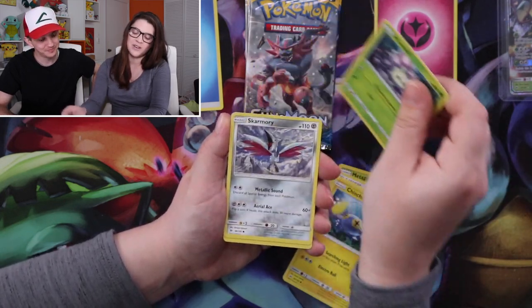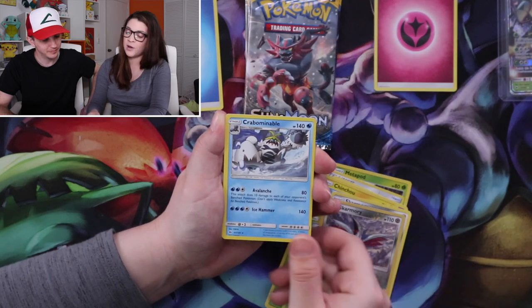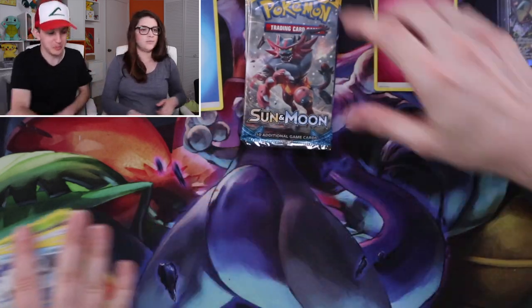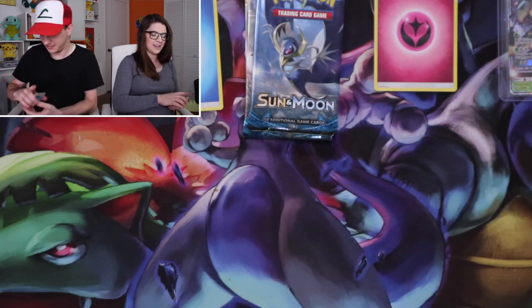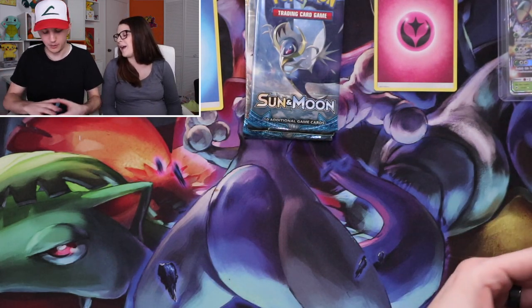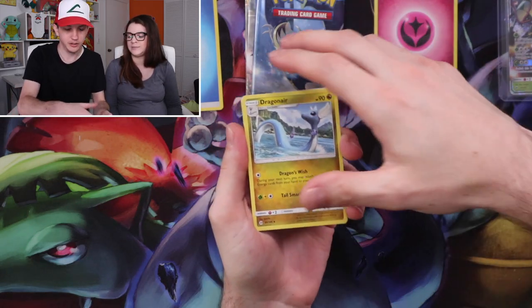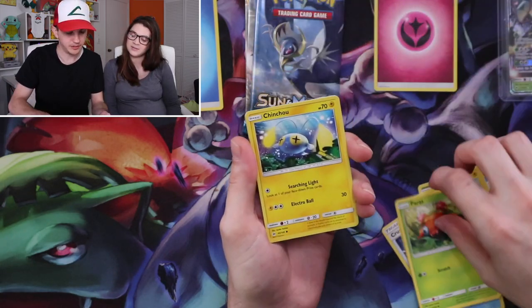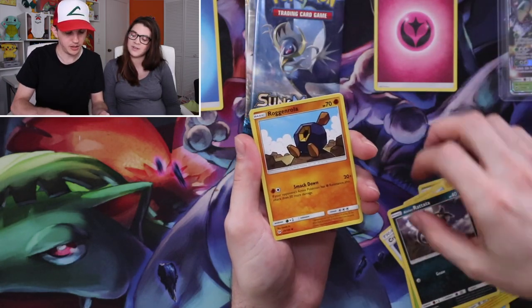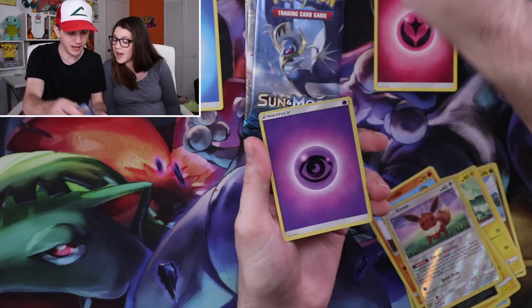Tiebreaker pack one: Cutiefly, Chinchou, Morelull, Skarmory, Caterpie, Skarmory, Crabrawler — no result, I get to open another pack! Pack two: Dragonair, Charjabug, Crushing Hammer, Poliwag, Paras, Chinchou, Alolan Raichu, Roggenrola, Eevee reverse, Stoutland — and another psychic energy.